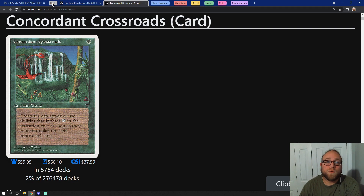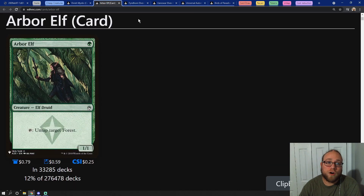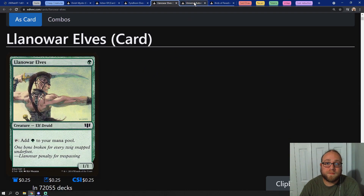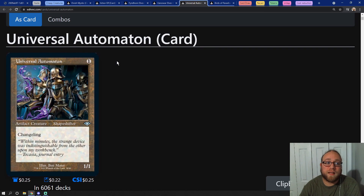Moving on from haste, we want to talk about ways of being able to storm off and cast a lot of spells in a single turn. Probably the easiest way of going about doing that is going to be with cheap creatures like Elvish Mystic, Arbor Elf, Fyndhorn Elves, Land of War Elves, Birds of Paradise, and we can also use some changelings like Universal Automaton. I personally like the Elvish Mystic, Arbor Elf, Fyndhorn Elves, Land of War Elves and so on and so forth.